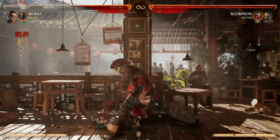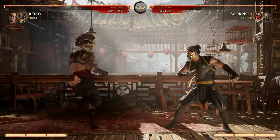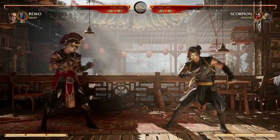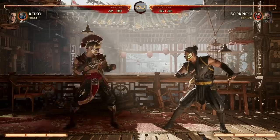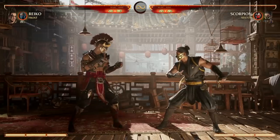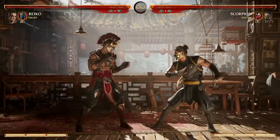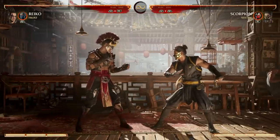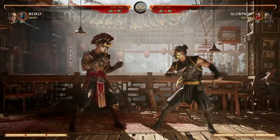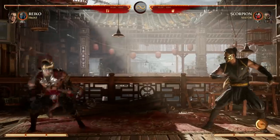Reiko's kicks are really good. His 4 and 3 have a red shadow extending their range. His Back 3 in particular has great reach and cancels into combos. His best wake-up attacks are Down Back 3 enhanced for the armor, but there's another good wake-up option: Down Back 1, which is a parry. If your opponent pressures you while you're down, you can wake up with that parry.